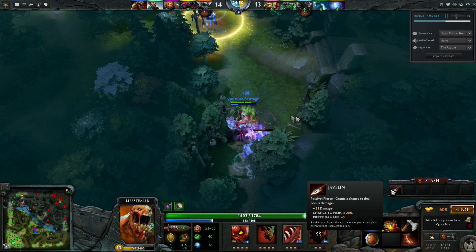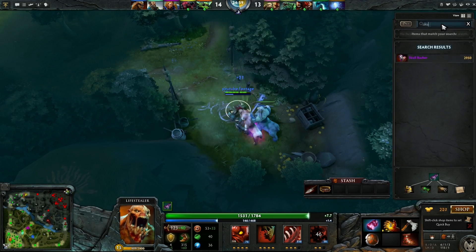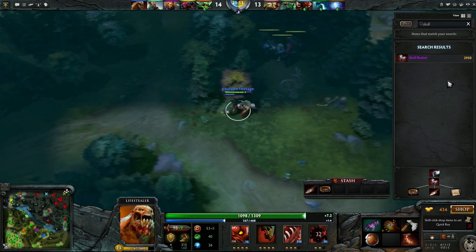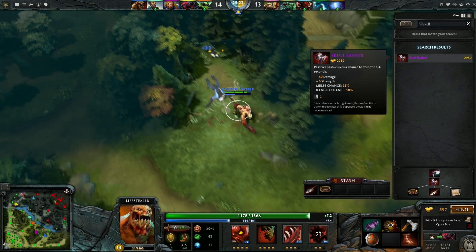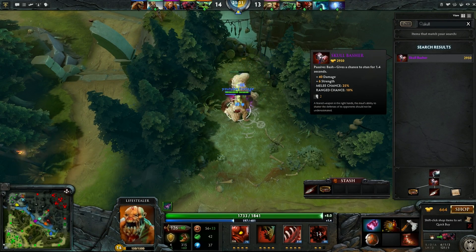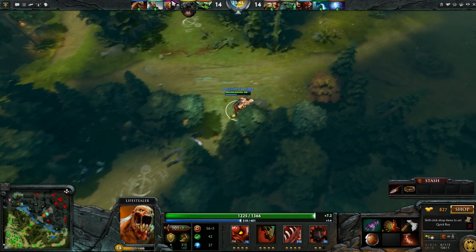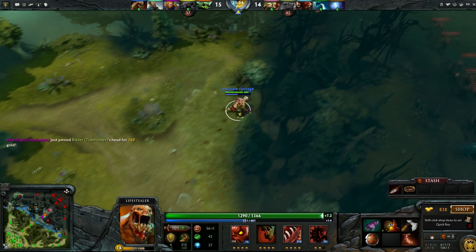I pick up a Javelin — very likely I'm going to be going for a Skull Basher. Skull Basher is a pretty good item, but this is a very, very situational item — this is not core by any means. But Lifestealer benefits from every single one of these stats: damage, strength especially as a strength-based hero, and it gives you a 25% bash chance for 1.4 seconds. The reason this is so important on Lifestealer is for all the reasons I've been mentioning throughout this video: you have to stay on a target and get off hits. I would not buy this item in every single game. If you look at our team lineup, we have no hard stuns at all — the closest thing we have is Kunkka's Gush and his boat. So I'm trying to fill in the gap by buying an item like this.